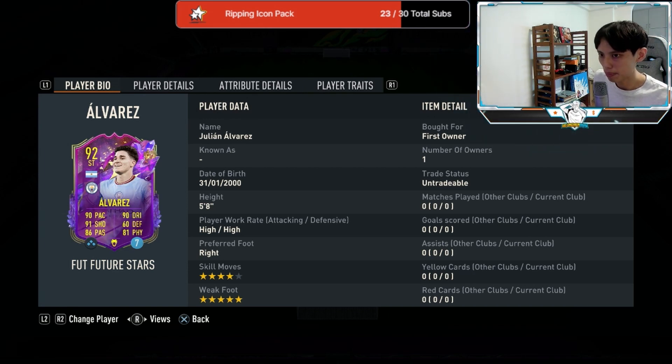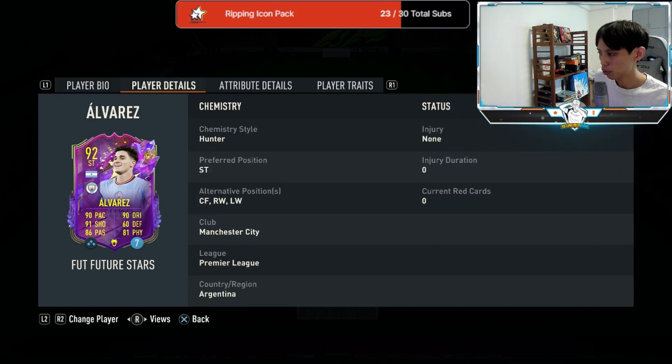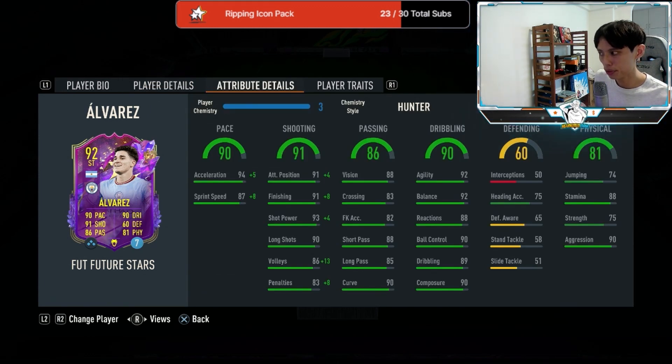He can also play on the right wing, left wing, as well as center forward, so his position versatility is pretty good. His pace split is 94 acceleration with 87 sprint speed. Attack positioning and finishing are both at 90, with very good shot power at 93. He also has very good vision and short passing, both at 88.